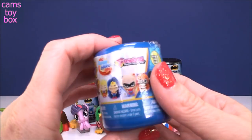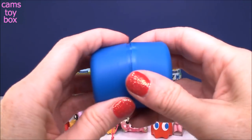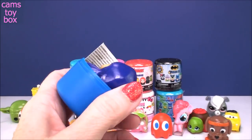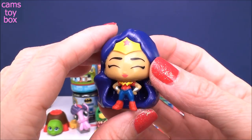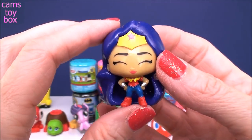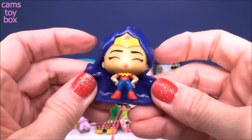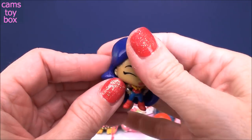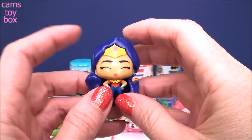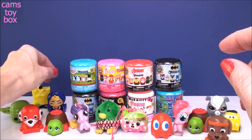Next is a DC Superhero Girls Fashion from Series 1. And we got the fabulous Wonder Woman, which happens to be my favorite of the Superhero Girls. Now these don't really squish — their bodies are squishy and their hair is a little squishy and soft, but their heads are really kind of very hard. So they're definitely different. I find that with all of the doll figure ones, like the Barbie one I'll show you when we open it — she's kind of stiff too.